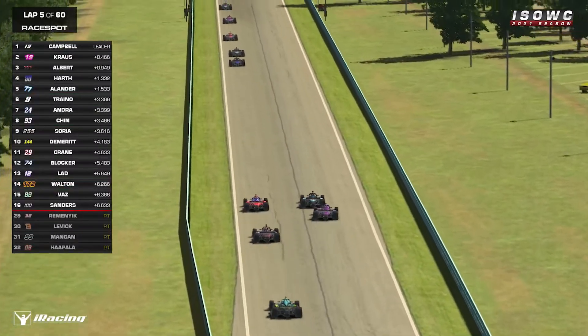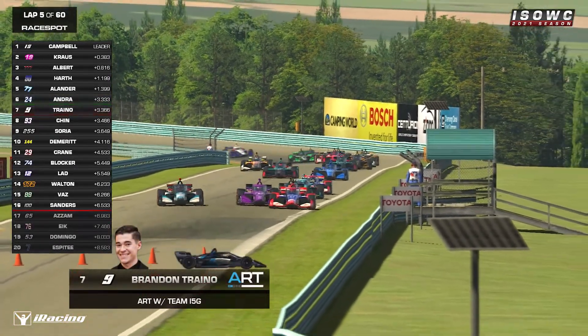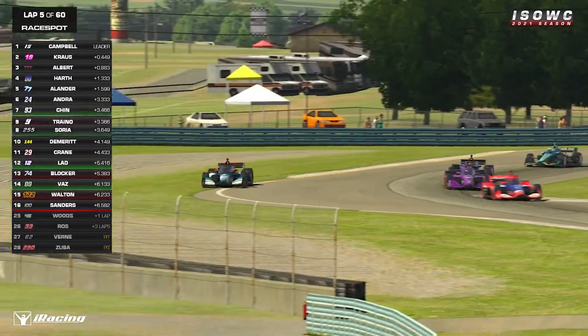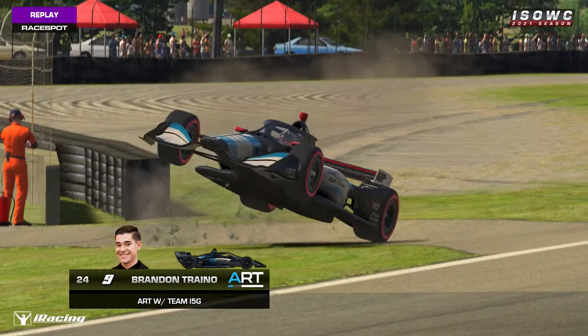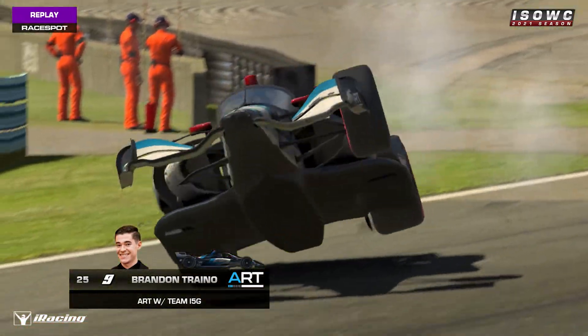In this type of car — open wheelers — this is chaotic. Andre is trying to get around the outside of the 9, he gets through, but Treino defends from Chin, forcing him off the track at the bus stop. Can he avoid the wall? No he doesn't. We'll need to take a second look at that — absolutely catapulted into the sky.